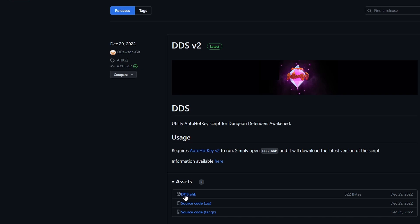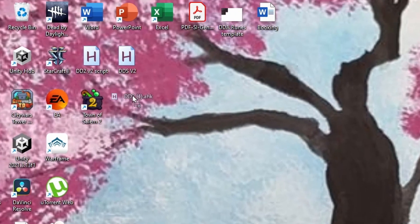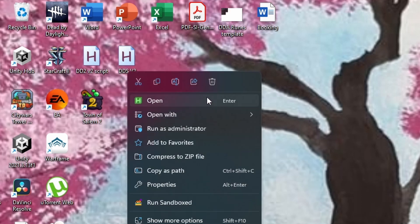After that, go down to the Assets, click on dds.ahk — the AutoHotkey file — and you get this executable AutoHotkey file, which you can then just drag to your desktop. I already have it up there, so I'll delete that. This is my AutoHotkey file — you can double-click on DDS v2 or right-click and open it.